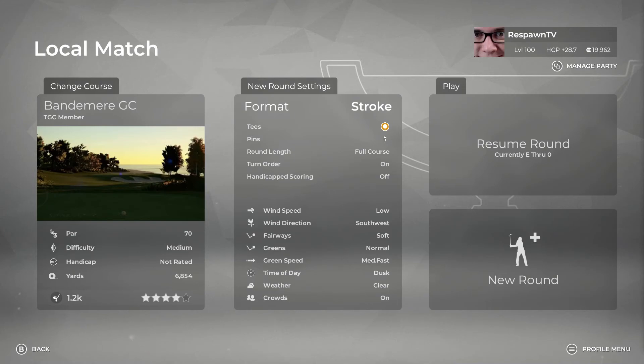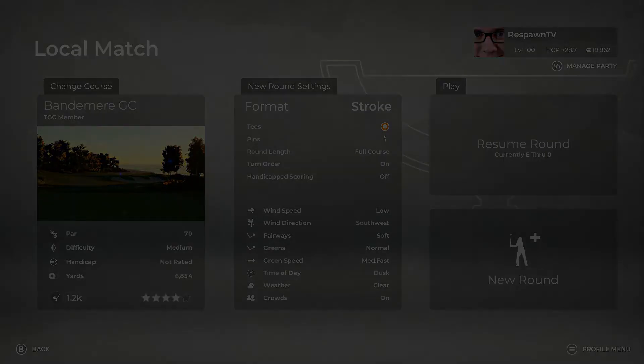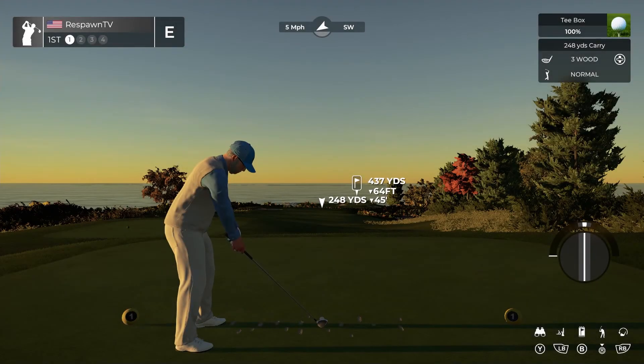Let's jump into Bandamere. I'm running Round 1 conditions — low wind speed, wind direction out of the southwest, everything else on default for Round 1. I do have some tips I'll go over while we play. Distance is king on this course — let's go out and show why.